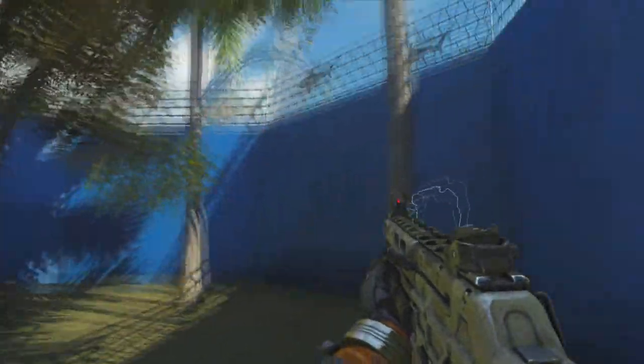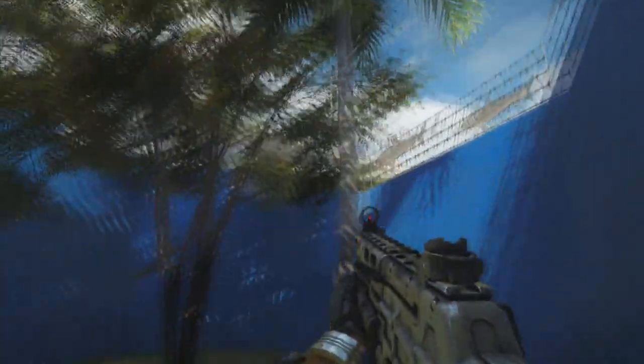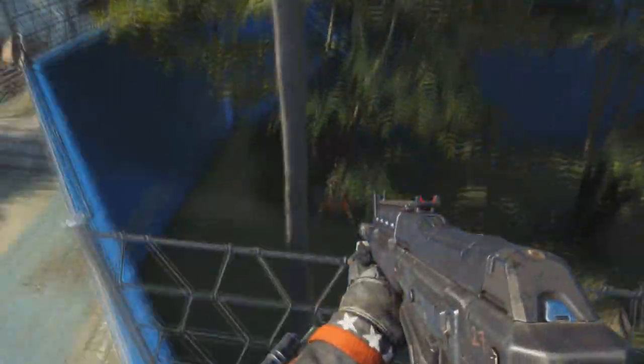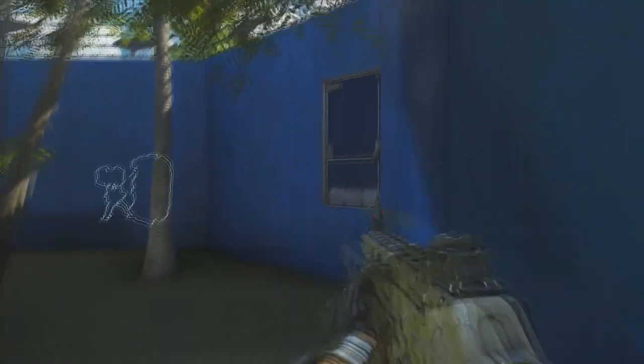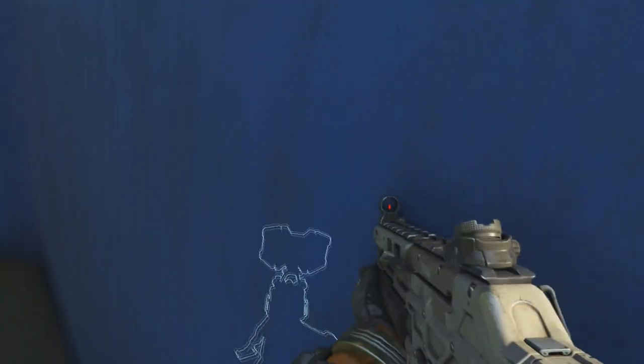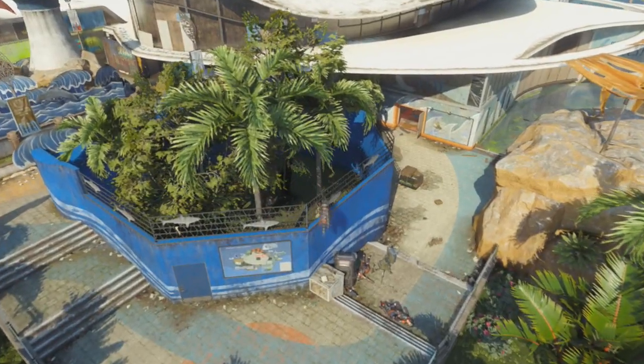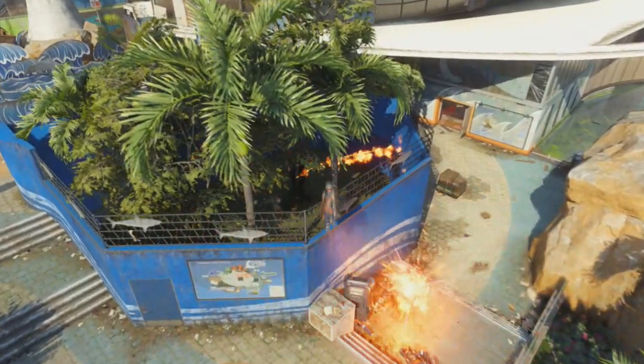Once you're in here, this is just a cool little secret area that you never get to see on Aquarium, so this would be good for like a hiding spot or just good to show your friends. Now if you're outside this area, you can actually jump up and see inside and you can see me in here, but you can't get back out or even go high enough to see anybody because there's like a barrier over it. So that's how to get into this new secret room on the map Aquarium in Call of Duty Black Ops 3.